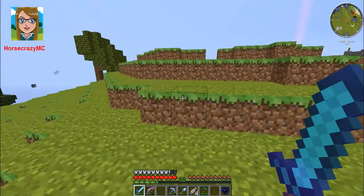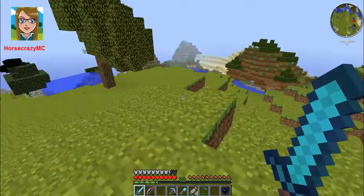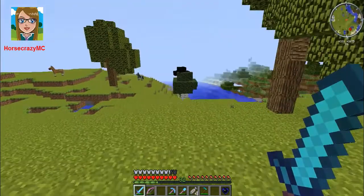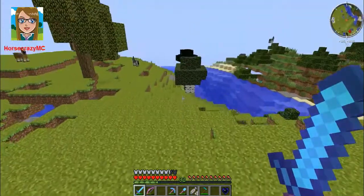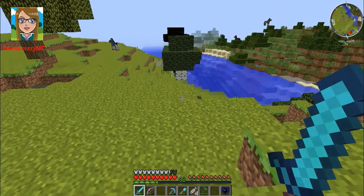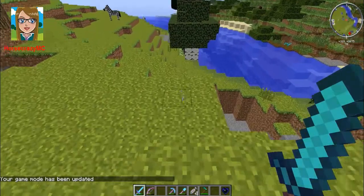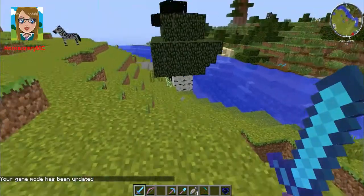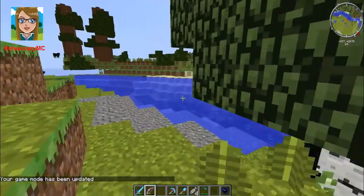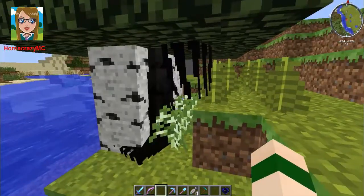Mo' Creatures has added, I think, three new mobs since 1.6. One of them is actually stuck in this tree. They've added Ents, in case you guys haven't been playing. They've added Ents, which are basically tree people — well, not little, they're huge. And this one is in the middle of this tree.